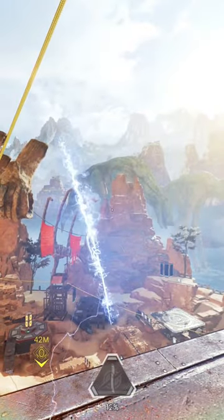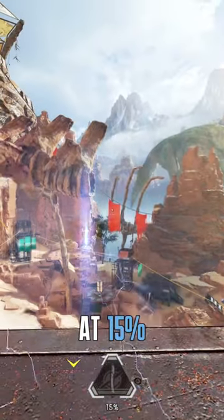As soon as it reaches 12%, the portal will disappear. But if you have a gold helmet on, it will disappear at 15%.